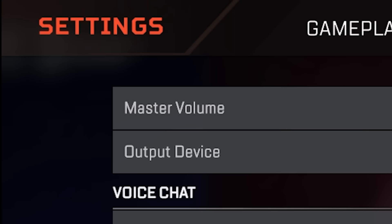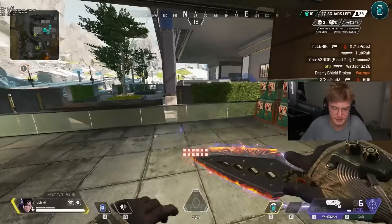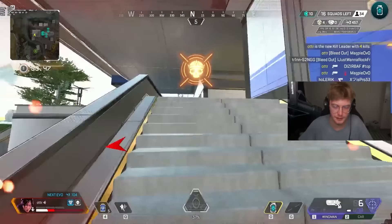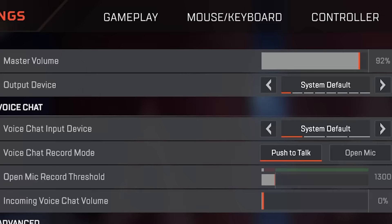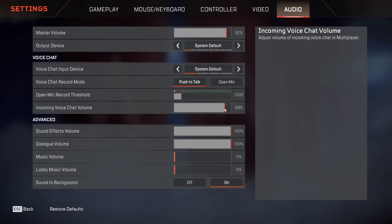But anyways, without further ado, let's check out the audio settings. As a thank you for watching this far, you're probably expecting there to be some magic setting that will allow you to hear your enemies more often and better, so you don't get no audioed. Let me tell you, that absolutely does not exist. However, while this tab does consist of some basic things like master volume, output device, voice chat, and input device, there are a few settings that may be worth tweaking. First off, the voice chat record mode — set this to push to talk, you goddamn lunatics. If you are tired of hearing your teammates, you can also set incoming voice chat volume to 0.